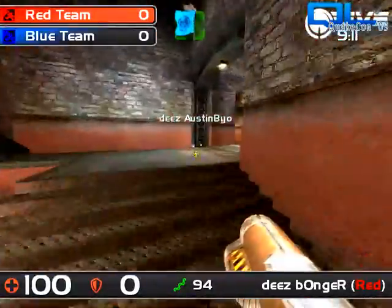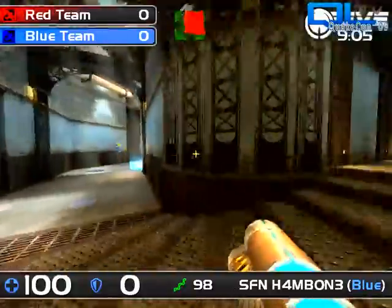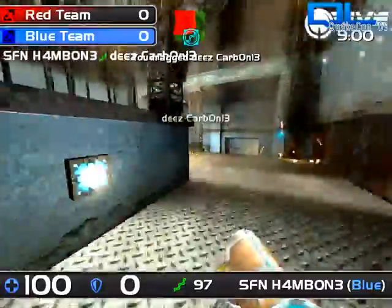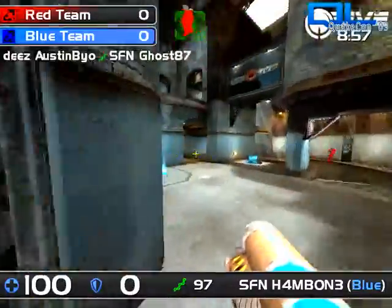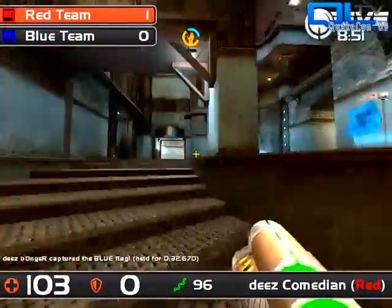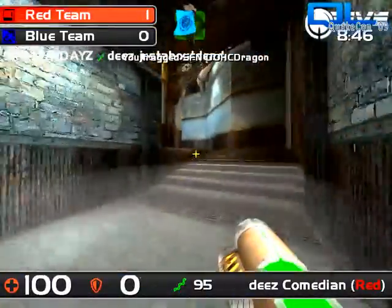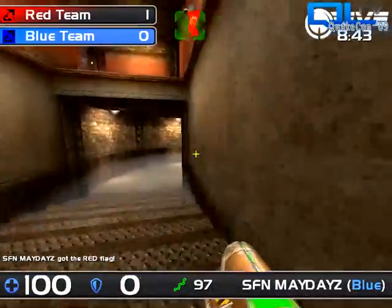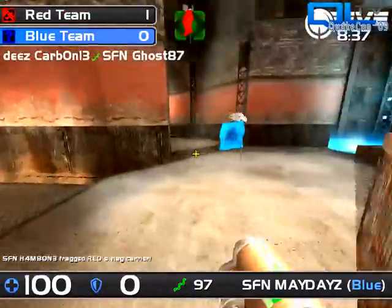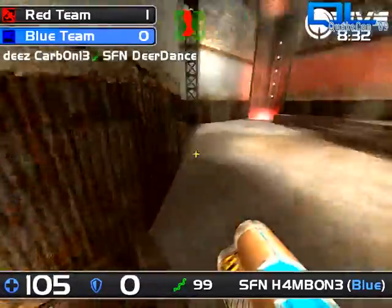Bonger is heading out with the flag, has yet to be fragged, making it past his teammates to the base. The other carrier is Hambone, also nearing his base. Who's going to take out the carrier? Down goes Carbon — pulled apart by Hambone. Hambone now facing off — Comedian getting the last laugh, getting an assist for his first frag on that carrier for the first cap. Both flags are picked up again — this might be a closer match than the last game.